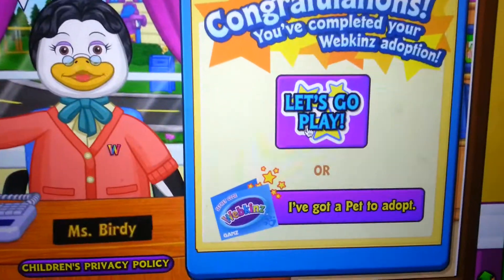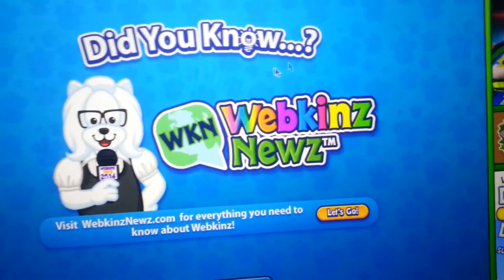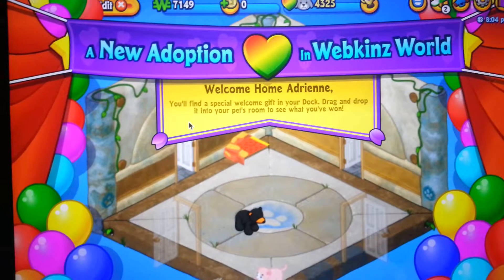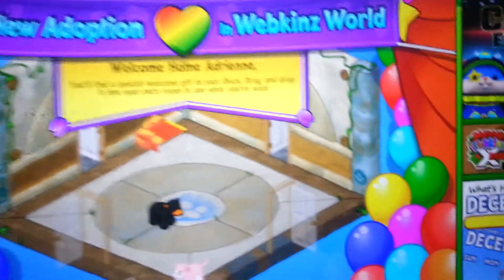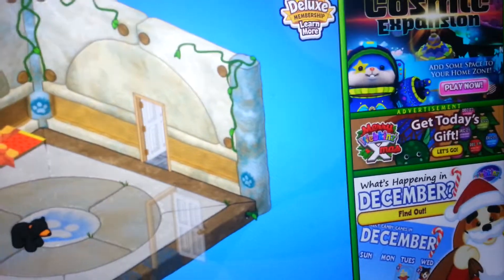Let's go play. A new adoption in Webkinz World. Welcome home, Adrian. You'll find a special welcome gift in your dock — drag and drop it into your pet's room to see what you got.